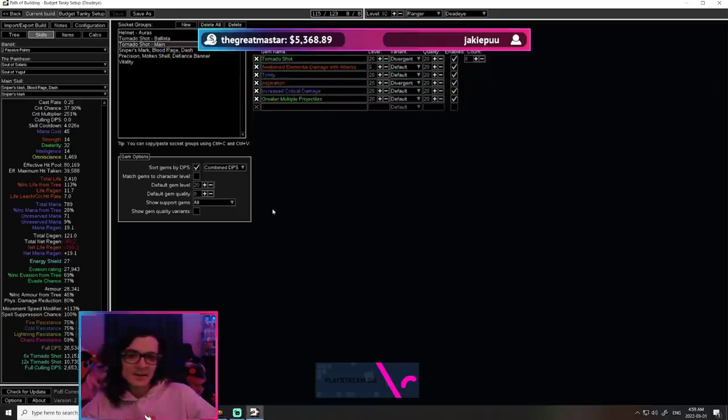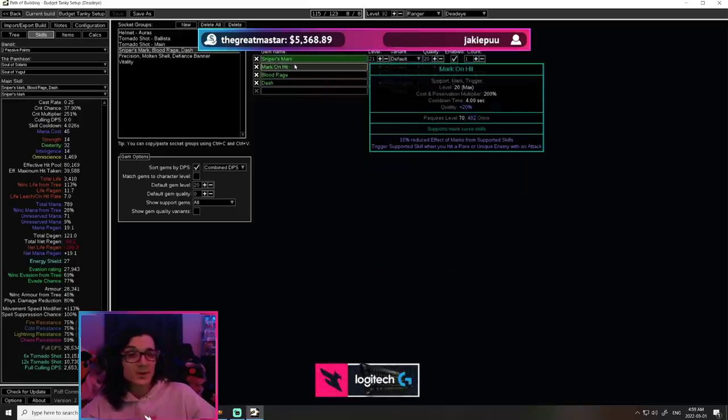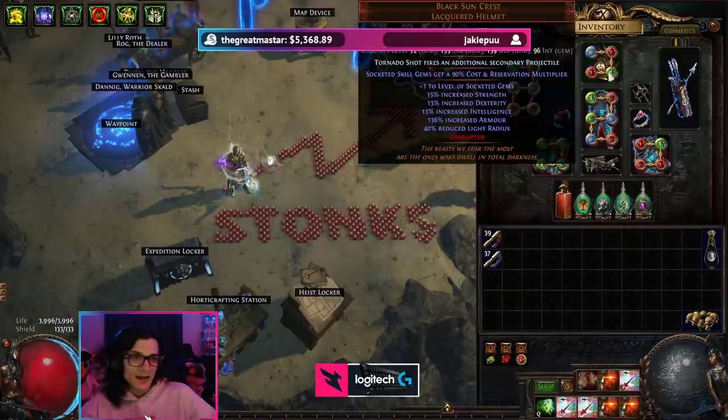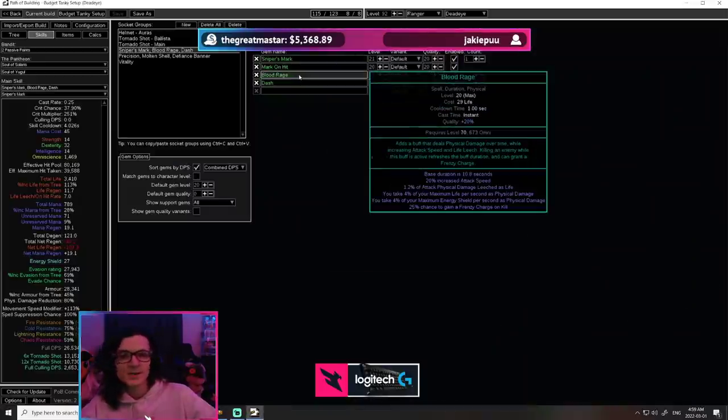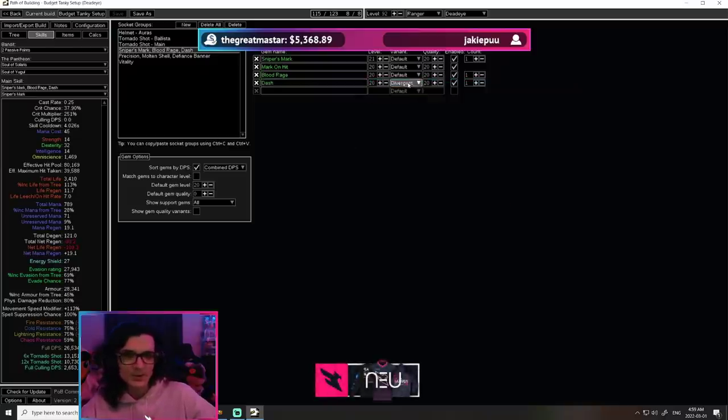Our main skill has not changed whatsoever. In our gloves, we are going to have Sniper's Mark with Mark on Hit. This is mandatory due to the fact that we are no longer auto-applying our Sniper's Mark with the Assassin's Mark helmet. Blood Rage for leech and attack speed, and of course our movement ability of choice — I went with Divergent Dash because it gives you phasing, which is nice for things like Simulacrums. But you could go with whatever you want: Smoke Mine, Flame Dash, whatever.